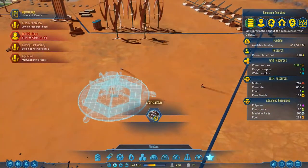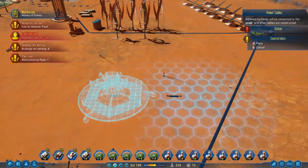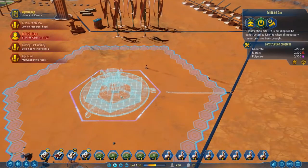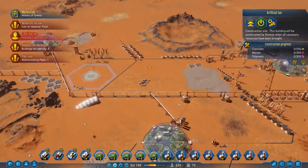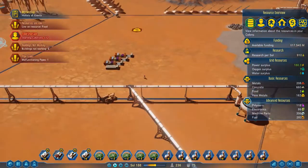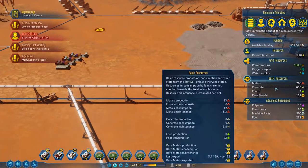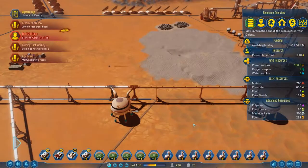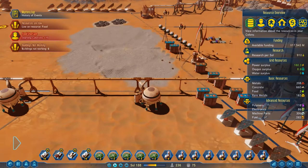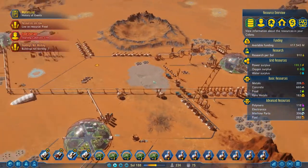I'm not sure if we want to take a power line from here. I have no idea how this works, to be honest with you. It needs 200 concrete, 300 metals, and 300 polymers. I don't know if I've got that. I've got the concrete and possibly the metals, but it's definitely going to eat into my polymers. I'll bring you back when I figure out what's going on with the supply lines here - it should all just be running in, it should be fine.